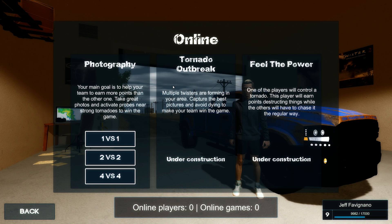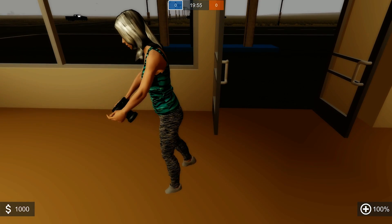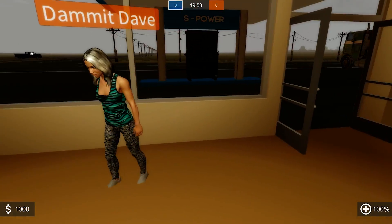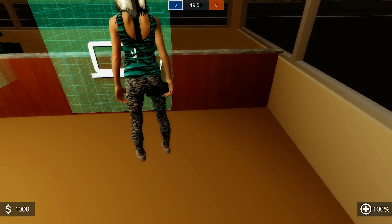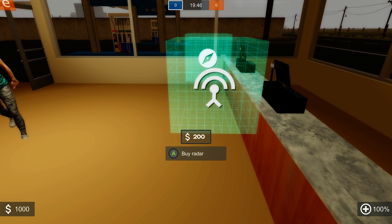We have new online things under construction. Tornado Outbreak will have multiple twisters forming in your area — capture the best pictures and feel the power. One of the players will control a tornado; that player earns points by destroying things while the others chase it the regular way. That's pretty cool, gonna be neat. And Dave is a fashionable lady — I like the zebra leggings and green shirt.